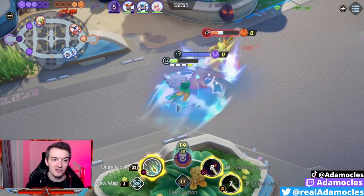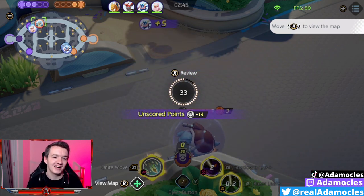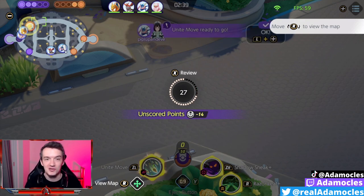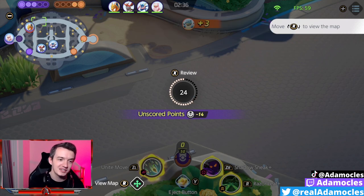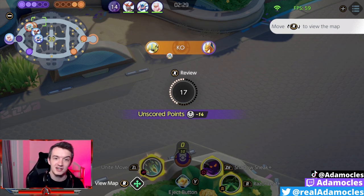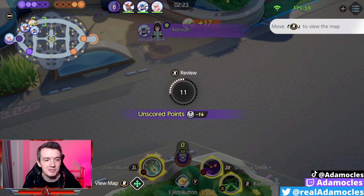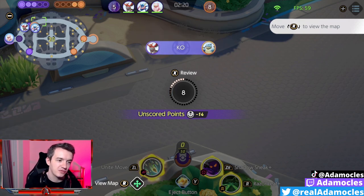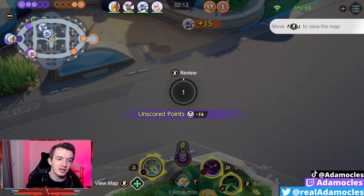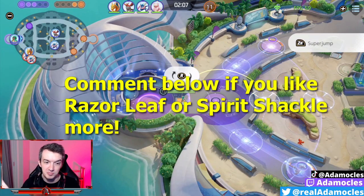Your tanks and frontliners should be in front of you and you should be far behind them. With this Zeraora, there's nothing I could do. If I was playing Cinderace maybe I could feint it; if I was playing Greninja I could pop Double Team and iframe the unite move or Wild Charge. But I'm playing Decidueye, and even though that Zeraora was basically AFK, it pops a Wild Charge on me and then a unite move — both of which I can't defend from. At least my death timer is near Zapdos time rather than being out for the remainder of the game.